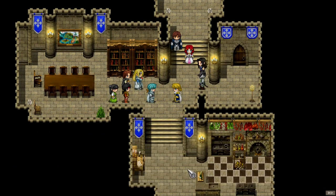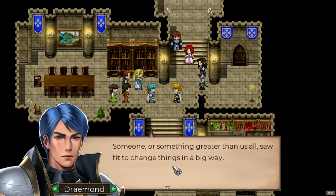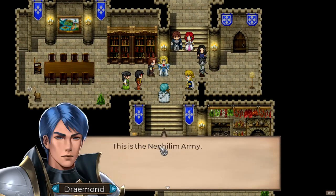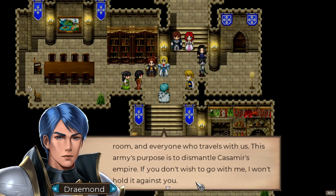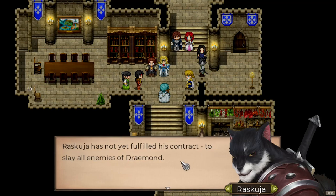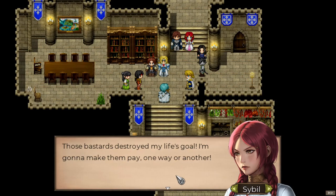East Wall Fortress Inner Keep. 'You all survived — and you as well, which begs the question: how? Someone or something greater than us all saw fit to change things in a big way. Perhaps one day we'll have a better explanation than that.' This is the Nephilim Army — everyone in this room and everyone who travels with us. The army's purpose is to dismantle Casimir's empire. Raskoja has not yet fulfilled his contract to slay all enemies of Draymond — he will remain.